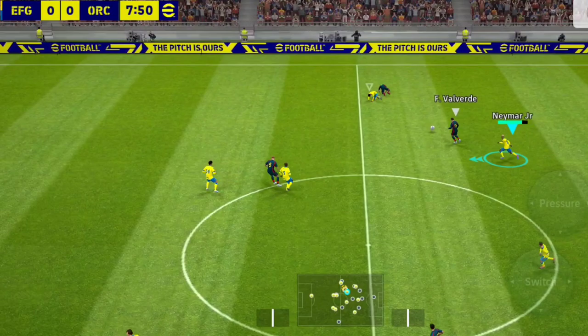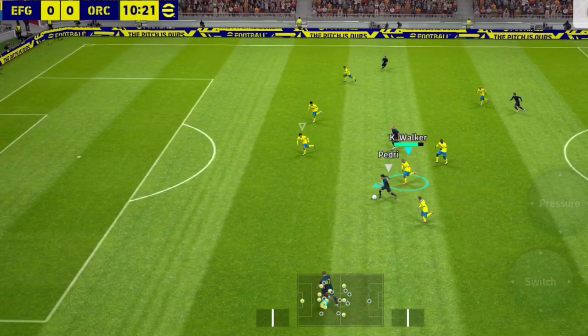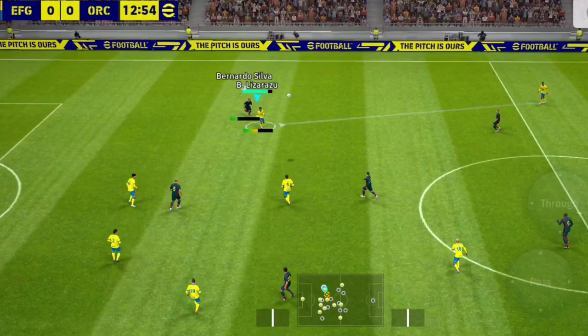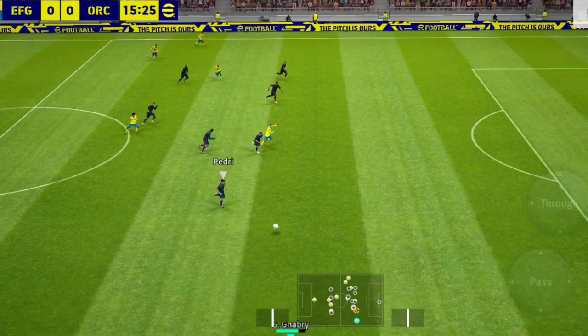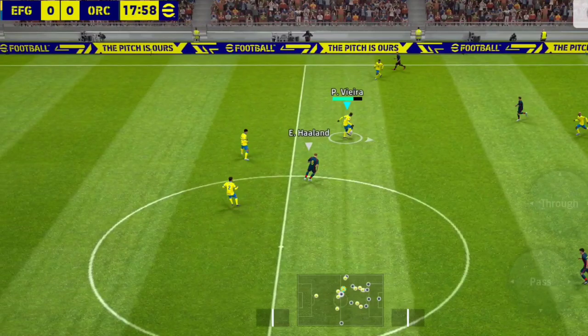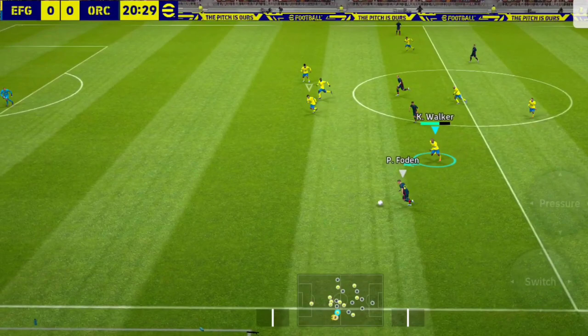That's put paid to a promising move. Defenders on the back foot — danger averted for now, but they've got it again. Chooses to go cross-field — oh, that's a key interception by Bernardo Silva. Played out to the right, played back in — real chance. Oh, that's well spotted.